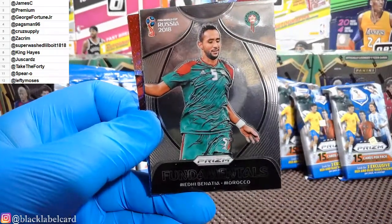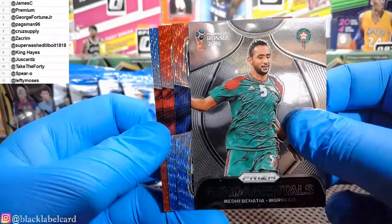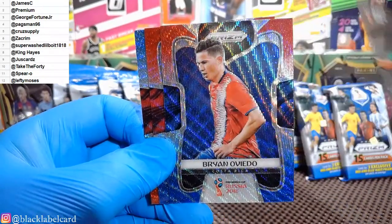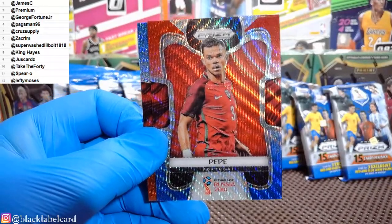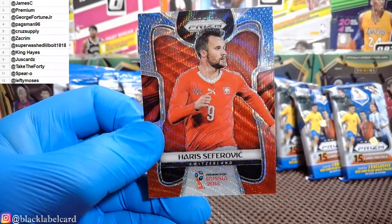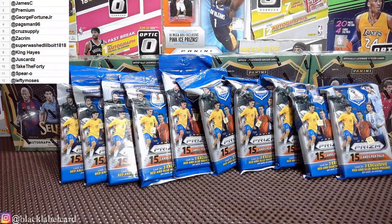Insert: Medi Benatia — Fundamentals. And now let's look at our red, white, and blues. First one: Brian Oviedo, Costa Rica. Second: Pepe, Portugal. And finally Harris Seferovic for Switzerland. That was pack number two for Premium.